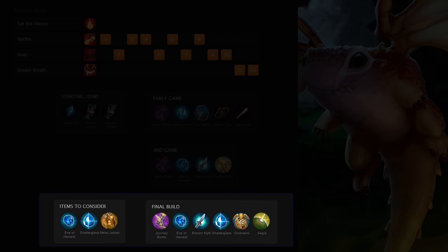If the game reaches late, you should work towards completing a Shatterglass, a Clockwork, and turning your Reflex Block into an Aegis. Also consider replacing the Clockwork with another Shatterglass if you want more damage, or an Eve of Harvest for additional healing if desired. If the primary threat on an enemy team deals weapon damage and there aren't that many stuns, consider getting a Metal Jacket instead of an Aegis.